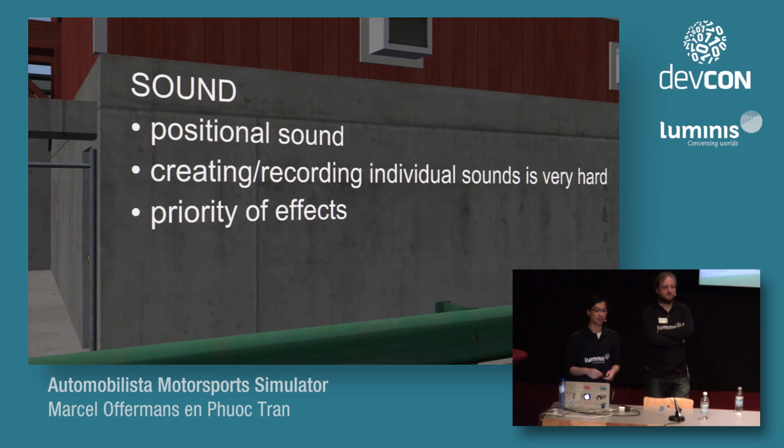Sound is very important because you want to know where opponents are by hearing them. You need positional sounds to estimate whether opponents are to your left, right, in front, or behind. To make sounds realistic, you need to record them from real cars, but that's difficult because sounds are most often combined with physics. Recordings must be done in such a way that they're reusable in multiple physics situations so you don't have to record too much. There's also a priority system for sound effects since you can't hear everything simultaneously.